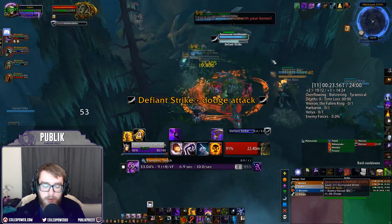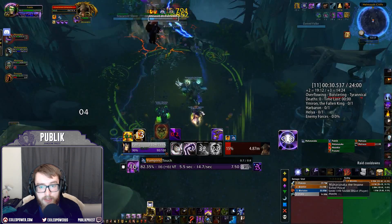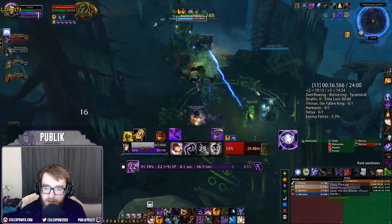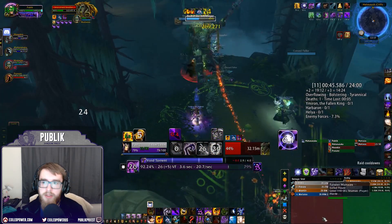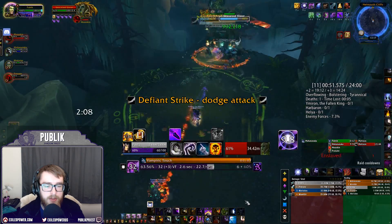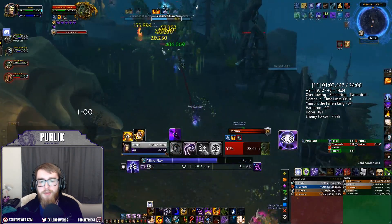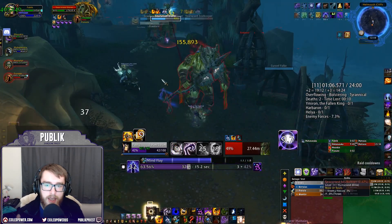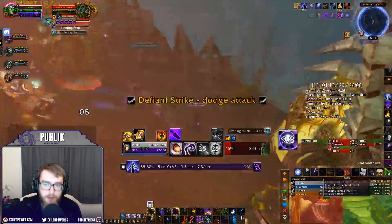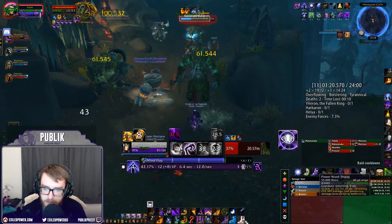Sephuz's Secret is amazing for dungeons. Stunning, dispelling, and silencing things are incredibly important, and all three can proc Sephuz — even dispelling. Whether I'd use it over the Shoulders is your choice, but if you have Sephuz and you're sad about it, don't be. You can essentially proc that haste effect every 30 seconds with Mind Bomb, and stunning mobs in Mythic Plus is almost never a bad thing.